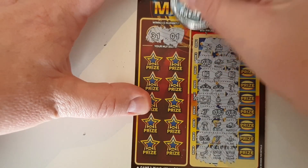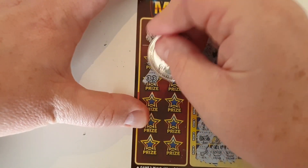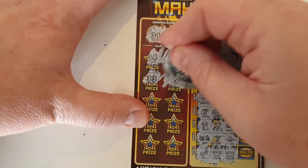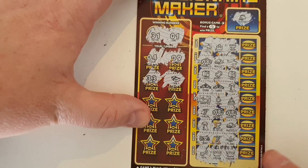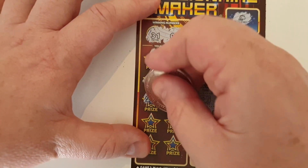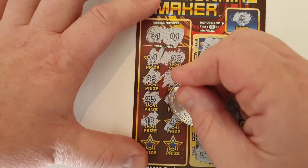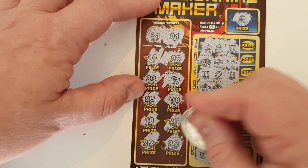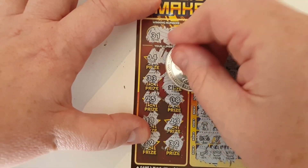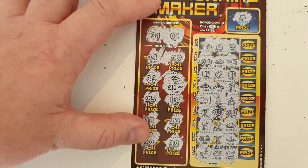Now we're going to scratch off our winning numbers — hopefully winning numbers. 31 and 1. Then 4 and 9. 33. And — ooh, I forgot about this — if you get the WOD, you win the prize automatically. Hooray! I do have a winner. You can win more than once — I'm going to keep going. 25 and 8. 18 and 23. 22 and 32. So what did we win? A tenner! I seem to get quite a few tenners and I'm not complaining about that. The Millionaire Maker's got some money back — nice.